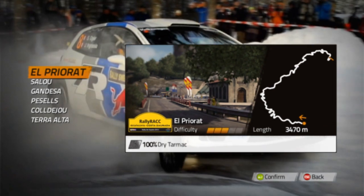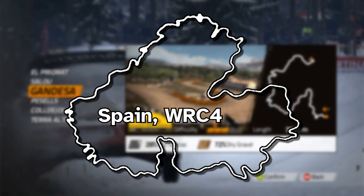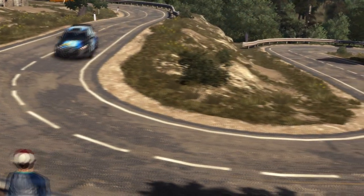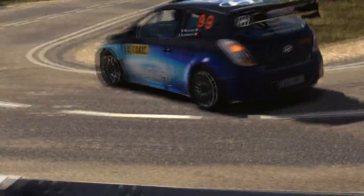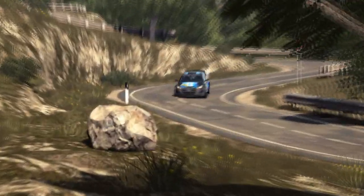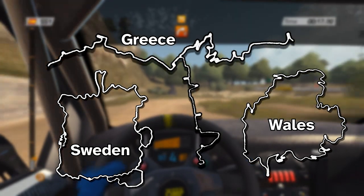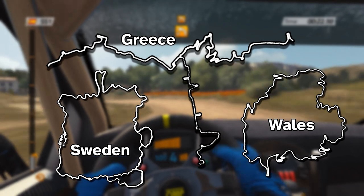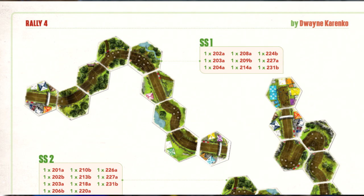Most of the country maps present in WRC 4 are formed of large circuits with multiple start and finish lines, chopping them up into varying lengths of point-to-point stages. With some of these segments being run backwards, you have the feeling of a rally taking place in different parts of the local area yet using the same roads. Some countries aren't closed loops but giant Y-junctions with stages branching out from a common fork in the road. It achieves much the same thing as a closed loop, and should be recognisable to anyone who has looked at the Dirt rulebook — rally number four by Duane Korenko follows this formula.